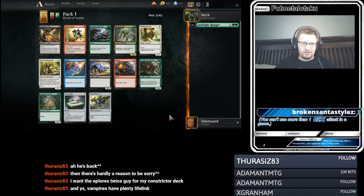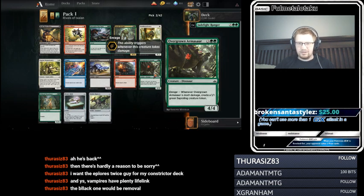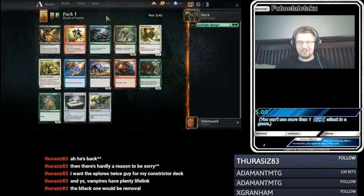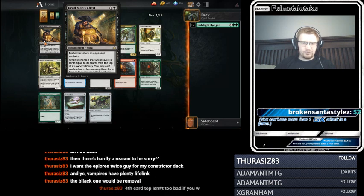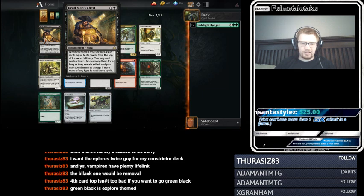Alright, we've got in Green: Colossal Dreadmaw. The black one would be Removal. Overgrown Armasaur — Enrage, make a Saproling. Strength of the Pack — that's a finisher. It's an expensive finisher. Dead Man's Chest: when an enchanted creature dies, exile cards equal to its power from the top of its owner's library. You may cast non-land cards from among them as long as they remain exiled.